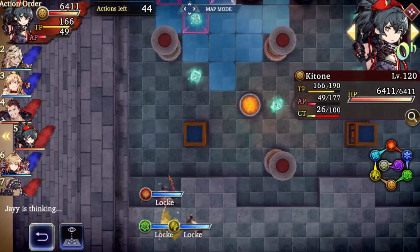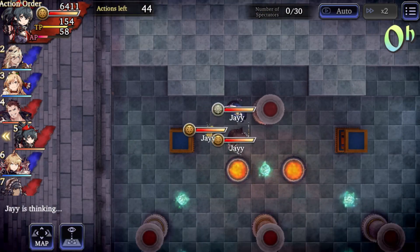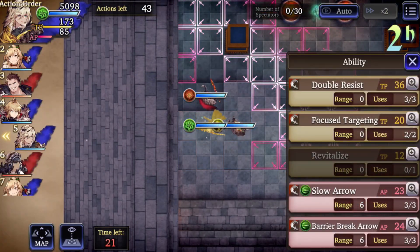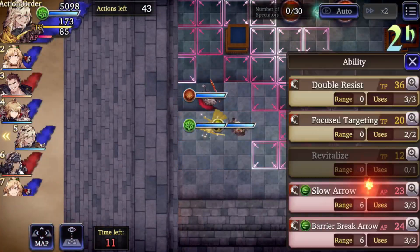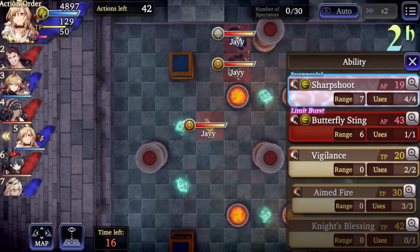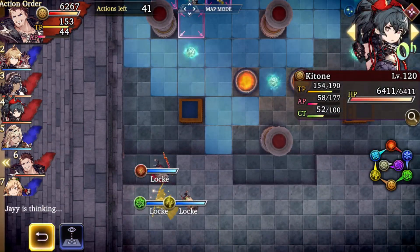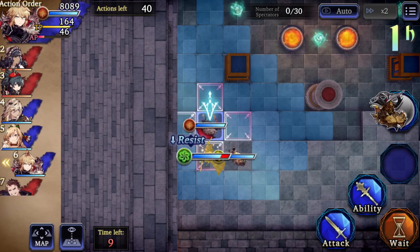Right now I had one turn — one turn — to cast Revitalize and then cast my shield buff on all my units. Now the Ketone is giving me a lot of trouble because I have two options: I can kill that Ketone in the next two turns by attacking with Corwell, then Frederica, then using keen blade and attacking again — but the problem is Frederica won't have any AP left to Sharpshot and I wouldn't have gotten that accuracy buff.